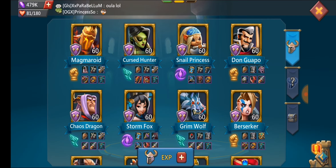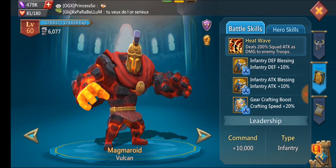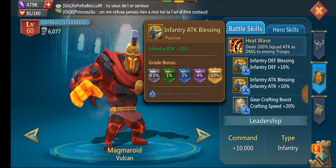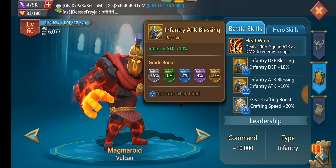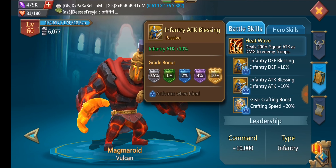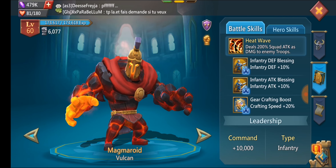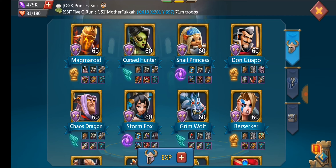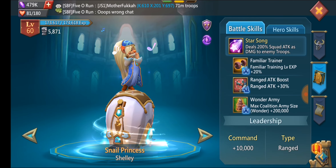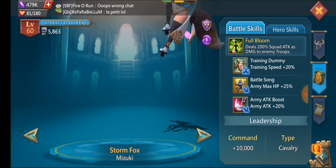Taking a look at his heroes — Magmaroid is the one that gives passive stats. He's got 10% infantry here, which is probably why his infantry base stats are higher than his range and cav. Because everything else is maxed, this hero gives him a little bit more — 10% infantry attack and 10% infantry defense passive. So he doesn't even need this hero on his wall; it gives you the stats all the time. Then he has the three coalition heroes that give bigger march sizes when attacking wonders. For a rally lead, those heroes are very important. He's got all three maxed. Then he has Chaos Dragon maxed, army attack heroes like Stormfox and Berserker, and Loreweaver.